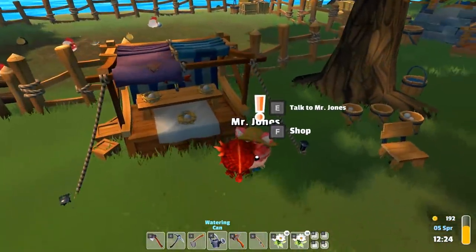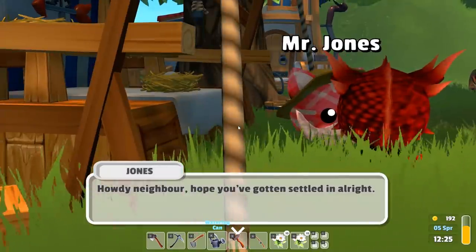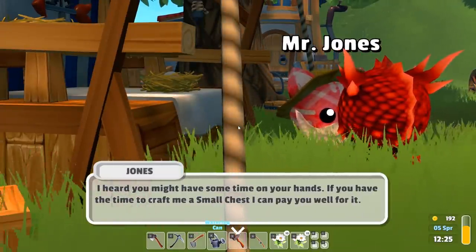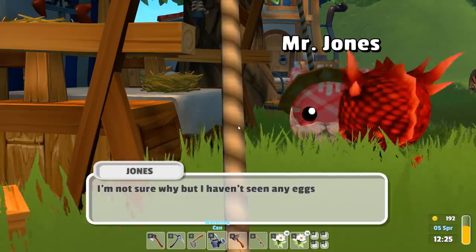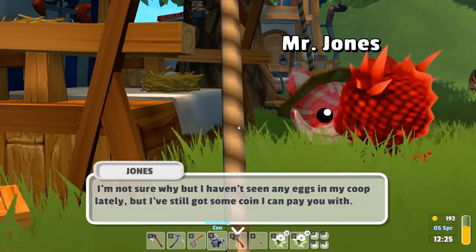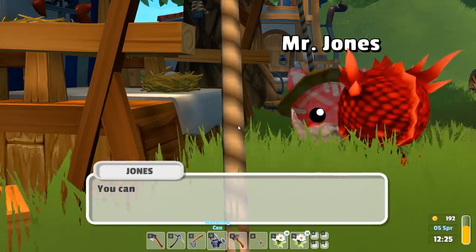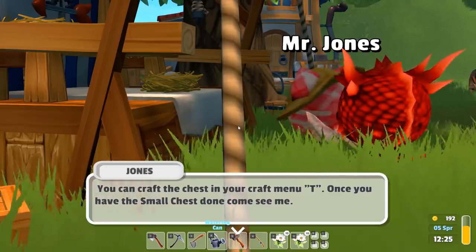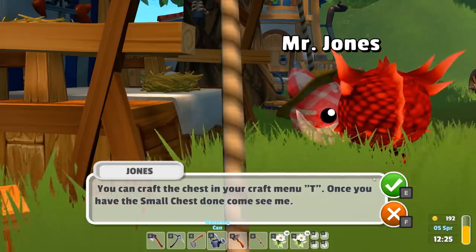I've been collecting these as we go because it's free — literally just laying there. 'Howdy neighbor, hope you're getting settled in. If you have time to craft me a small chest, I can pay you well for it. I've still got some coin I can pay you with — craft the chest in your tent, then come see me.' Alright, cool, sounds good.